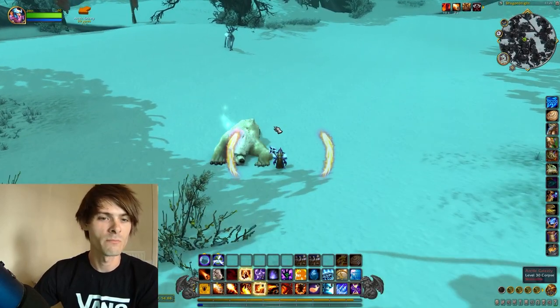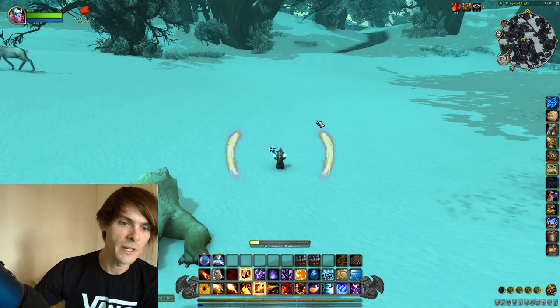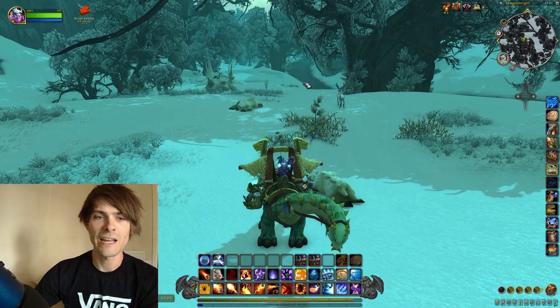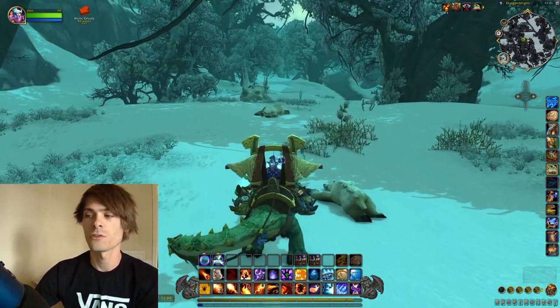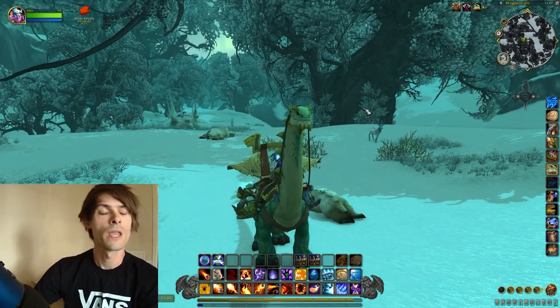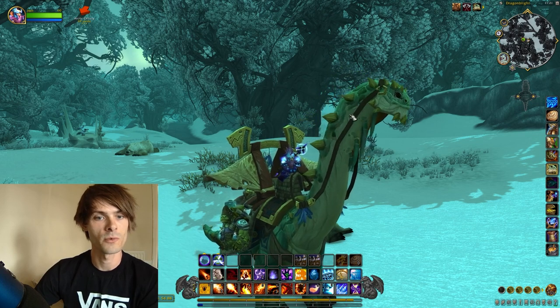One caveat to bear in mind is that these Arctic Grizzlies can only be found in a particular area, as you can see on the map. They are quite spaced out, so you're going to have to do a lot of running around to farm this up. However, this drops from these grizzlies at a 0.5% drop rate, whereas the Tome of Polymorph: Porcupine is only a 0.3% drop chance.